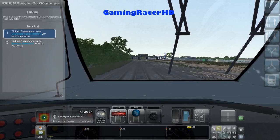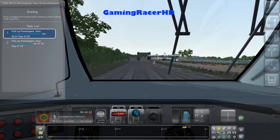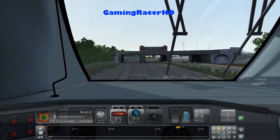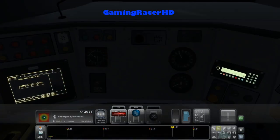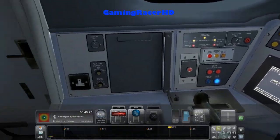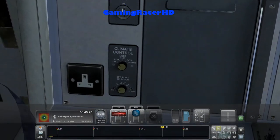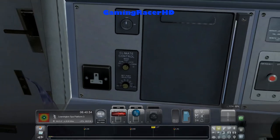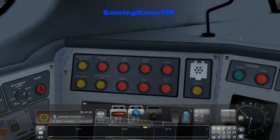At least we're driving a Class 220 Voyager and not a Class 166 or 165 on this route, which is really slow. This is from Just Trains as well. The cab looks really nice. We can put the cab light on if we want. I don't think anything else works here.